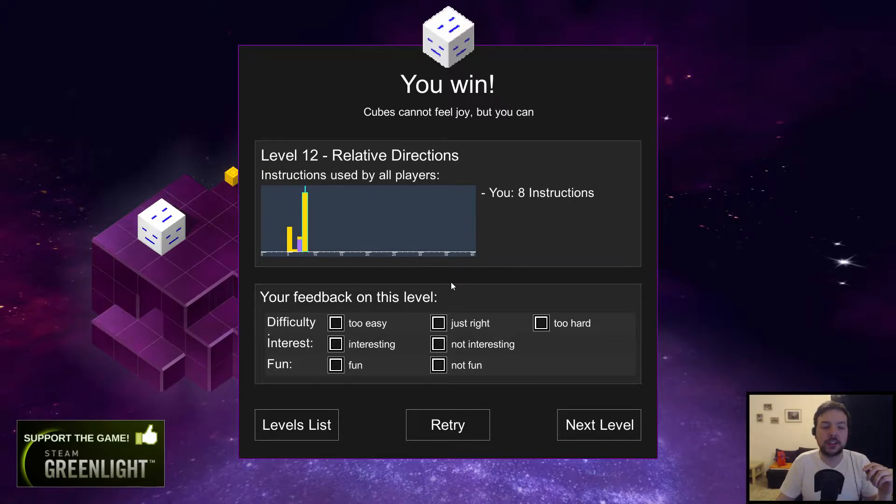There are bars with different colors in the score chart. Activating the tooltip shows that yellow bars are the number of people who got a star solution with a certain amount of instructions, violet bars are people who found a secret solution with that number of instructions, and orange bars are for incomplete solutions. There's no orange bar here because there's only one star available in this level, so you either get all the stars or none. In other levels you will see orange bars as well.